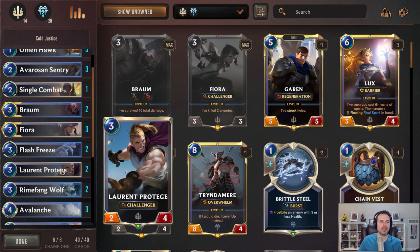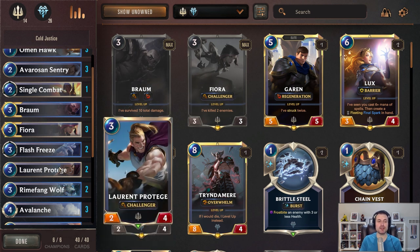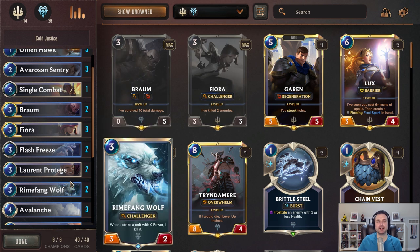I'm running two Protégé and two Rimefang Wolf because I just want more challenger units to contest the board early on. Rimefang again has that three attack, so it's very good at getting in front of Fearsome units, and because of our frostbite effects you can sometimes get extra value out of it. Protégé tends to do really well against elusive decks if you get it early, because you can typically get a two-for-one — you trade with one of the two/two elusives and then challenge again the following turn. Very efficient.